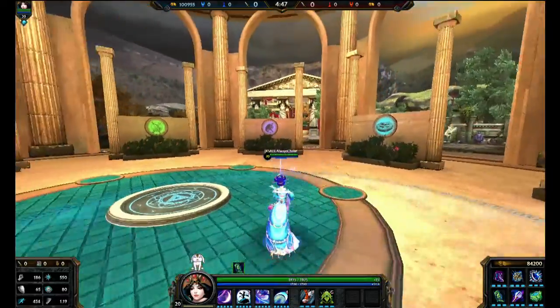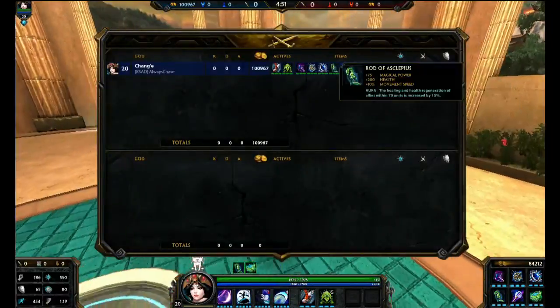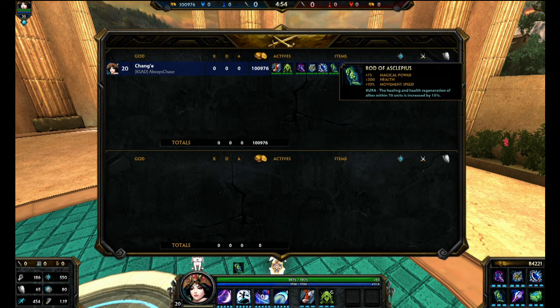Health is always nice to have. Movement speed works really well with her passive — every time you use an ability you get a short movement speed buff, so that makes you a lot more slippery. Also the aura of increasing heals by 15% for your allies is really good. You can also save yourself if you're not worried about saving others.